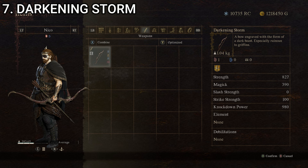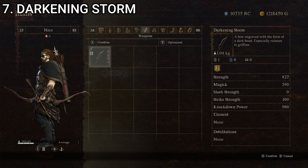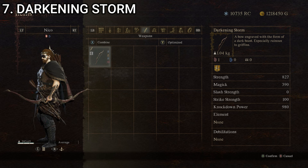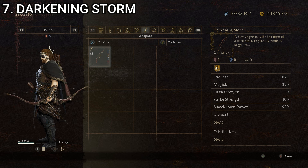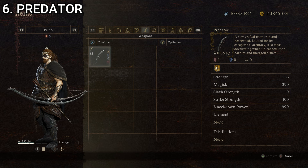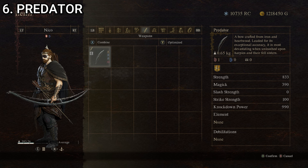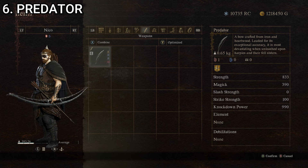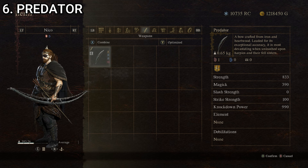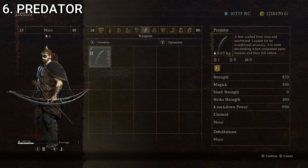The Darkening Storm is just slightly higher than the Dynistrid. It looks pretty cool — I love the red with the kind of dulled bronze accents all over it. The Darkening Storm is number seven. At number six, we have the Predator — a bow crafted from iron and heartwood. Lauded for its exceptional accuracy, it is most devastating when unleashed upon harpies and their fell sisters. Stats: strength of 343, magic of zero, slash strength of zero, strike strength of 100, and knockdown power of 220, giving it a composite score of 132.6.